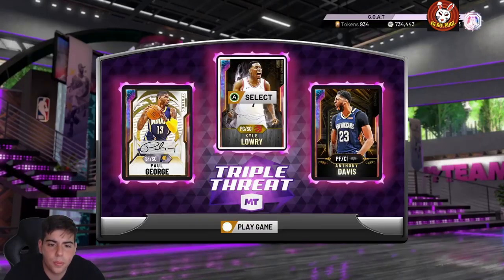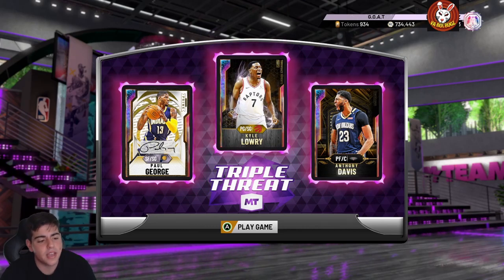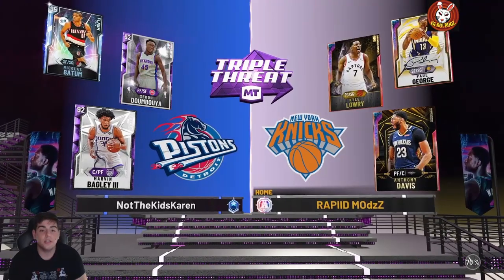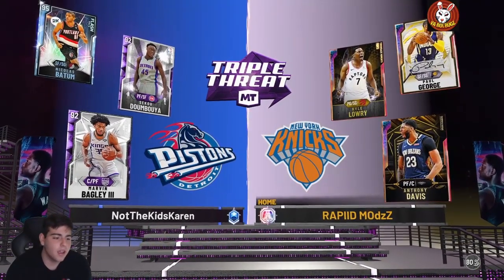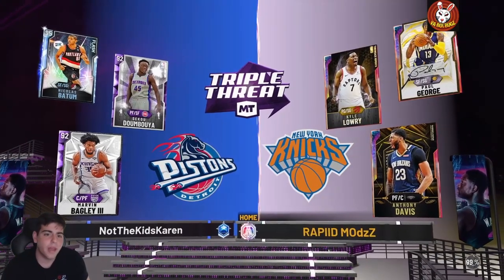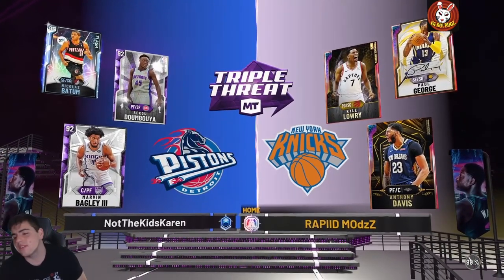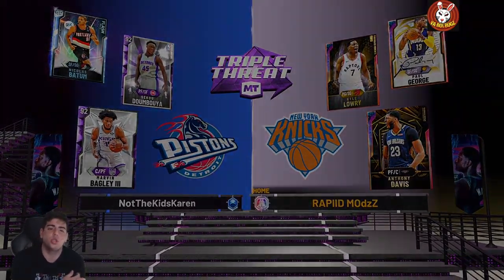For the Triple Threat squad we're running Galaxy Opal AD, Galaxy Opal Paul George, and Galaxy Opal Kyle Lowry. Here is the matchup — Marvin Bagley, Batum, and Siku. I don't know how to say his name, but this is a good matchup for Lowry, even though we're probably gonna be guarded by Batum.